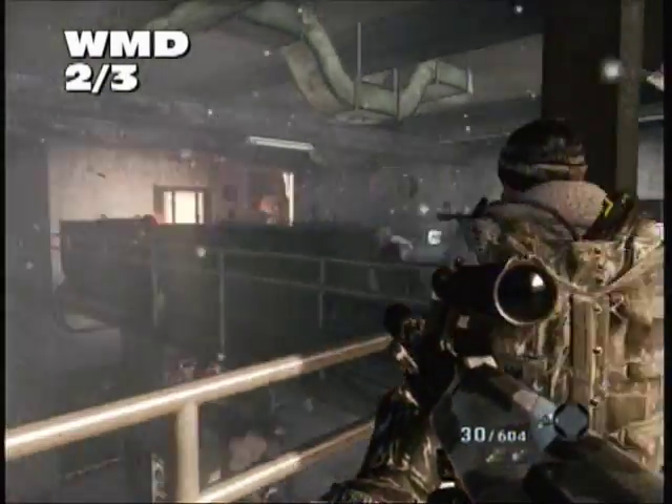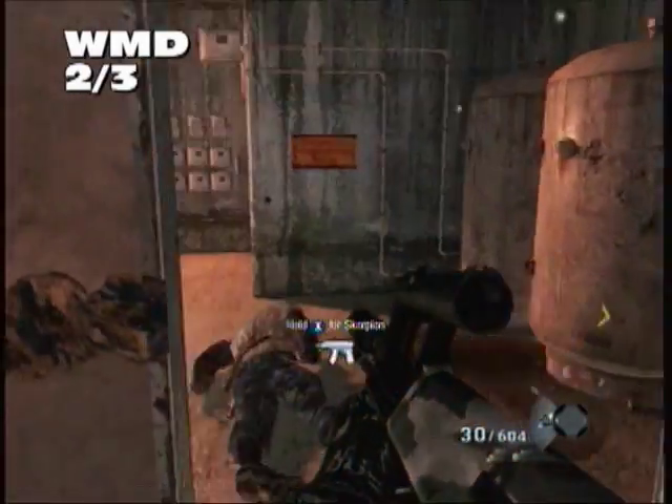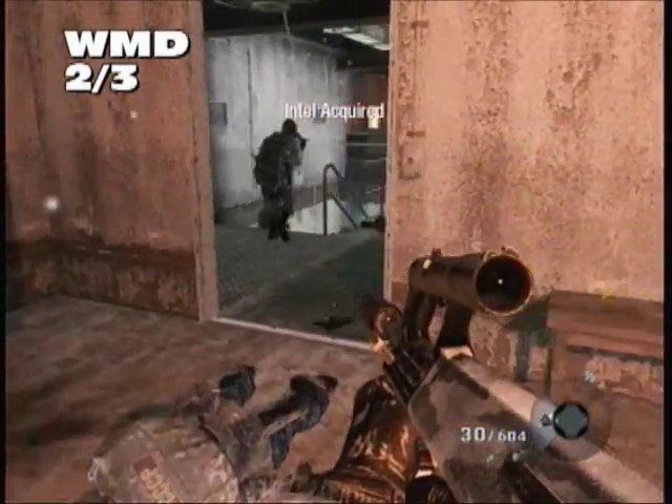Once you've stealth killed your way to the mountainside and busted your way into this communications room building, right here in this room is our second Intel.